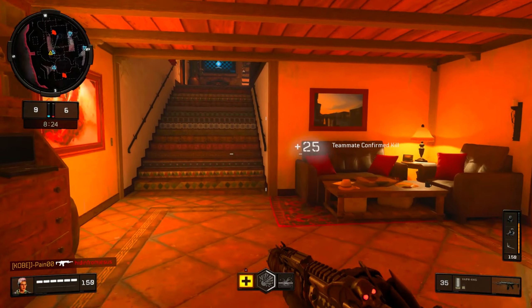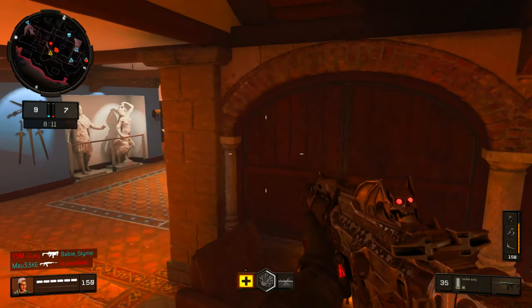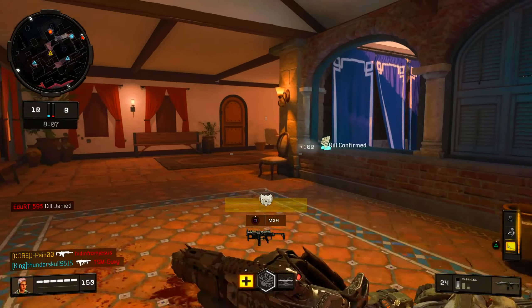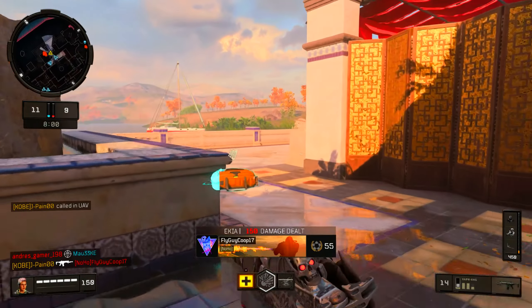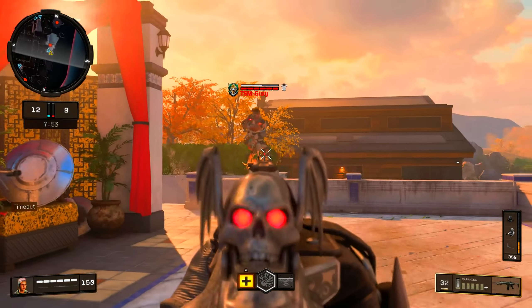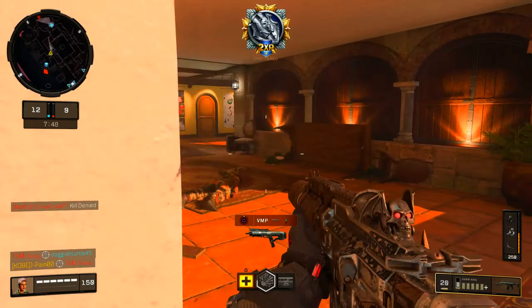We got a Paladin out there — I feel like every time I make a video on something, the next day in the lobby that's what somebody's using. We got an MX9 lord on the other team too. I kind of want that assault pack over there — don't shoot the assault pack, please. Headshots definitely help out a lot though. That TSM guy in this lobby — we're gonna have to watch out for him.